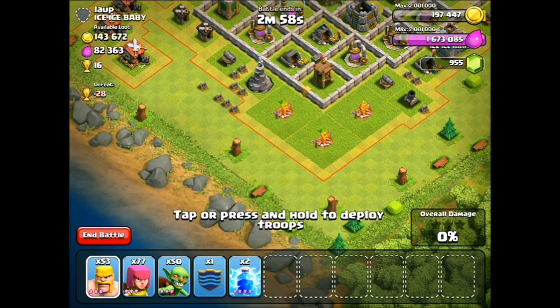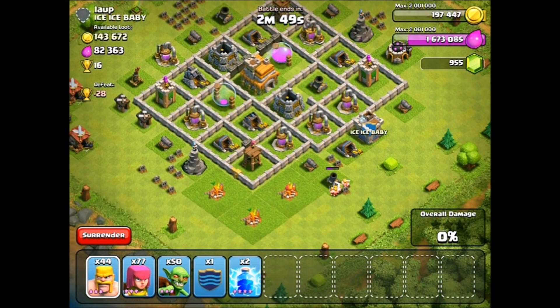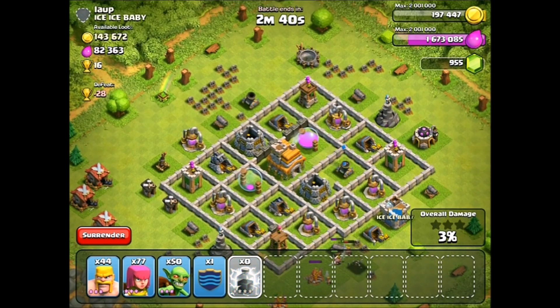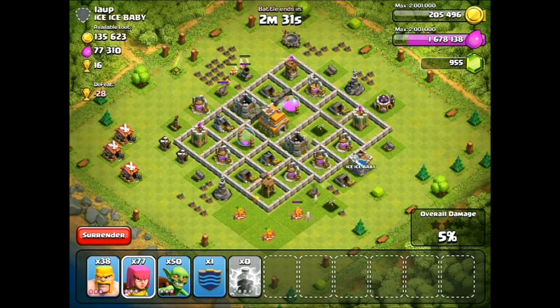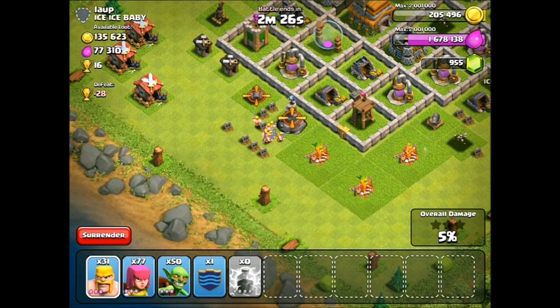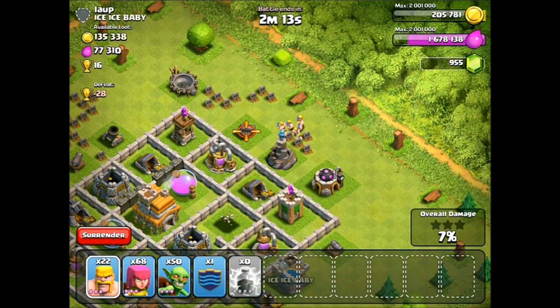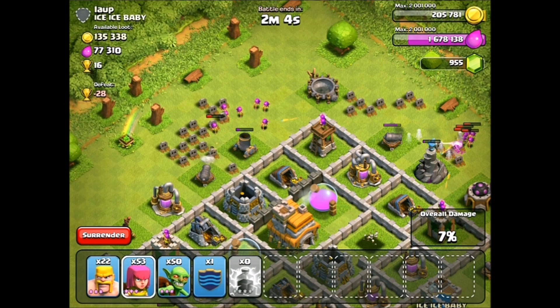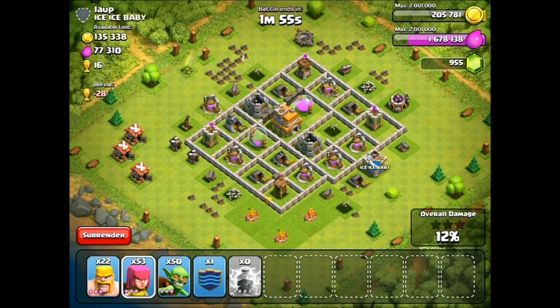Alright, we're here with the second and final raid of the day. We've got Loop here with Ice Ice Baby — I like that name. Here's an interesting base. All of the money is in the collectors, luckily, so we'll be able to get that very easily. Let's go ahead and take out this mortar right there — double lightning that. We've got to take out this mortar and all of his splash stuff so we can basically just drop all of our troops and be on our way. Since the last raid the army camp has upgraded and we have more spots than ever — 180 spots for troops!